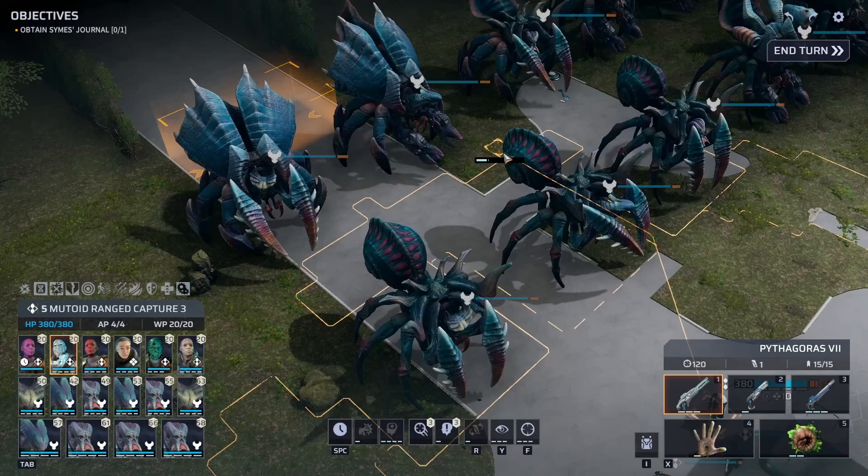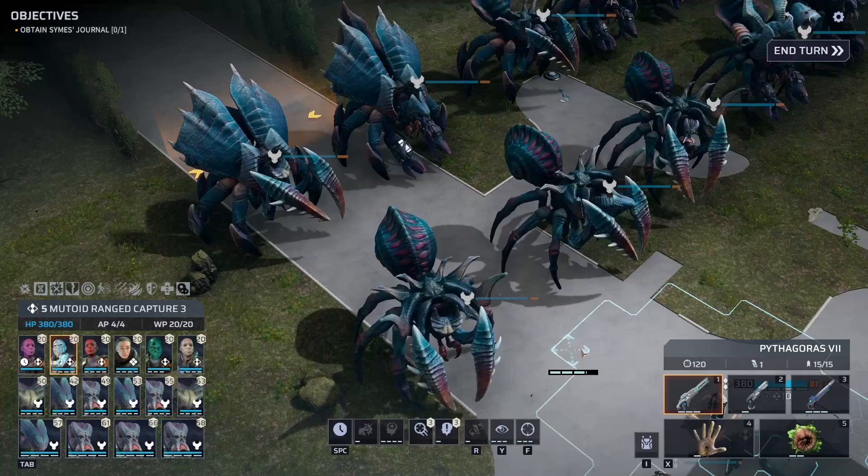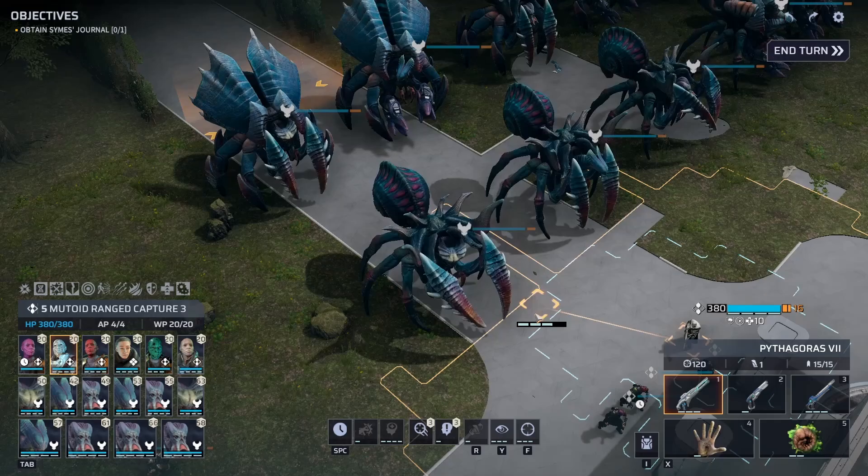Welcome to the Gamescape, everybody. My name is Jarek, and today we're back in Phoenix Point. This is the sixth installment of our Know Your Enemy series. As you can see on the screen today, we are going to be looking at the Scylla, the Queens of the Pandorans, and these things are nasty. There's a lot to say about these guys, so we're going to dive right into it.